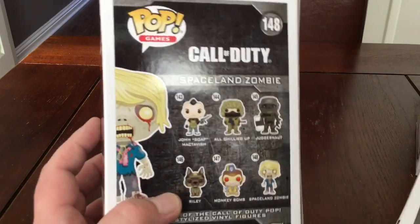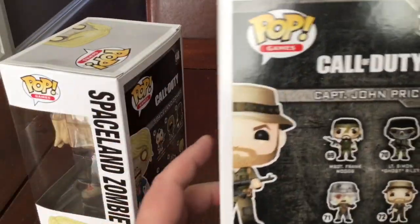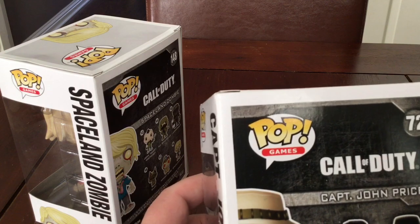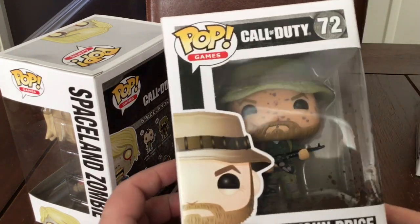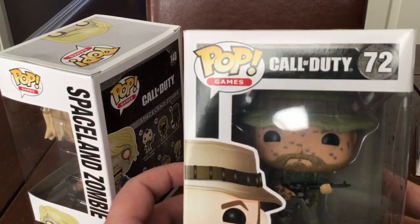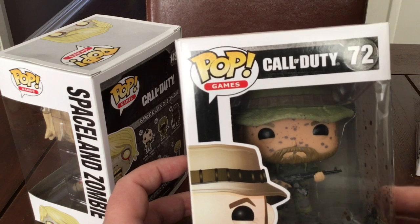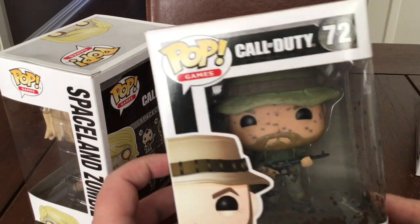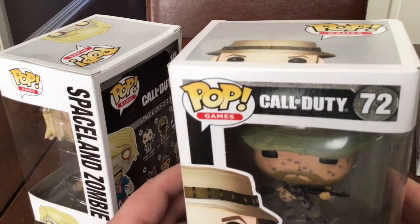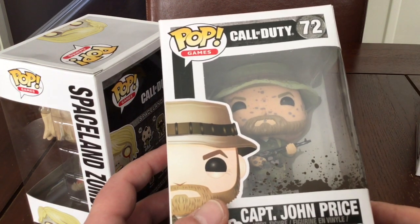Let me show them again. That's Series 2 — numbers 143 through 148. Series 1 was numbers 69 through 72 in the Funko Pop games range. I think these are the only ones out at the moment, though you do get different variants of each one. So there's around 20 figures in total if you wanted to complete the entire Call of Duty Funko Pop collection.